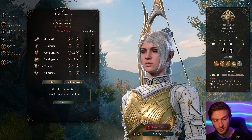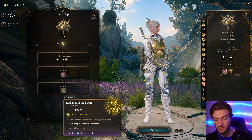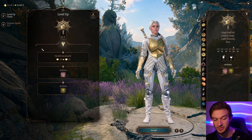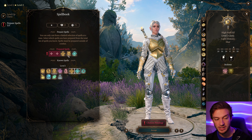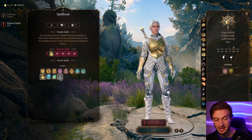For ability scores, we're going to go 16 Wisdom. Then I would say 16 Dexterity is likely the best choice for min-maxing, although you can go 16 Constitution as well — it's entirely your choice. So we're taking that to 16 Dexterity, 14 Constitution, and 16 Wisdom.